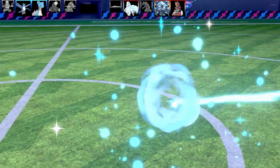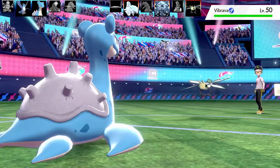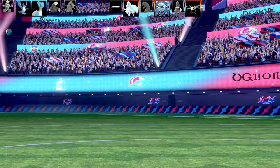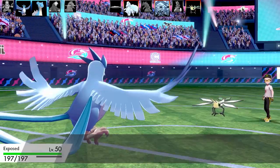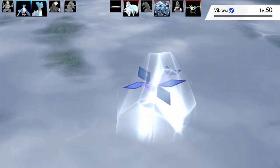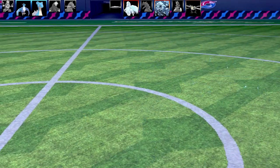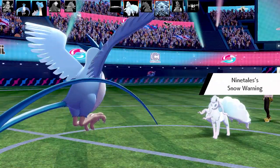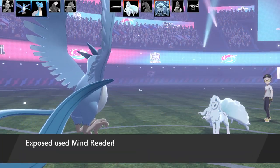I'm thinking Nine Tails and Cryogonal are left. I can't do anything to Nine Tails unless I get a lucky Fissure or Horn Drill. Vibrava comes in — I swap to Expose. I land Sheer Cold against Vibrava on the first try and it goes down. Nine Tails and Cryogonal are left but the battle's not over. Nine Tails comes in and puts snow on the field, which is fine because I've got Snow Cloak.